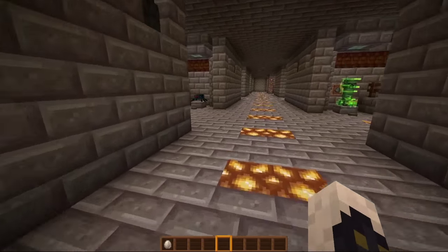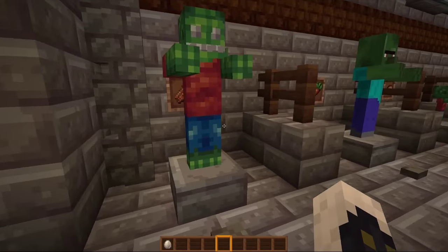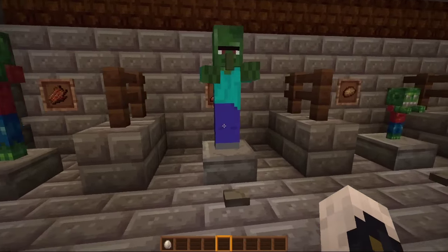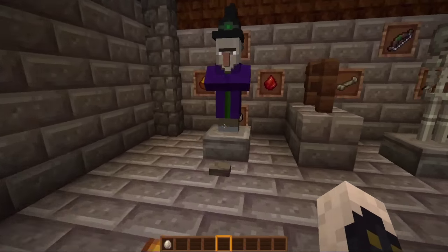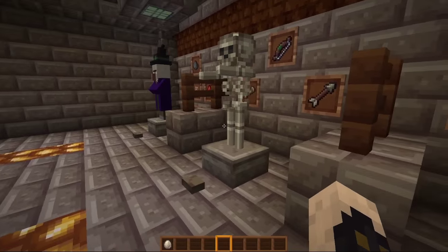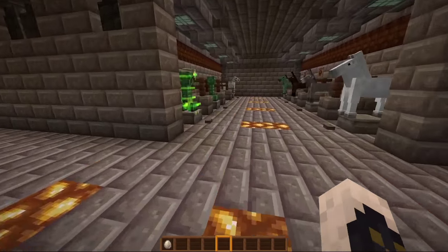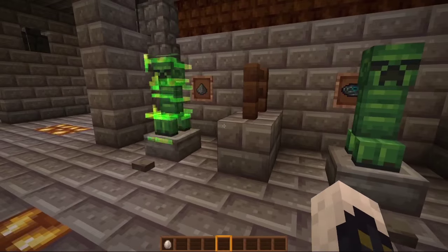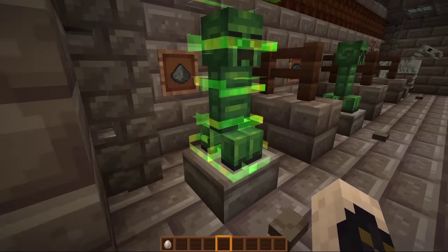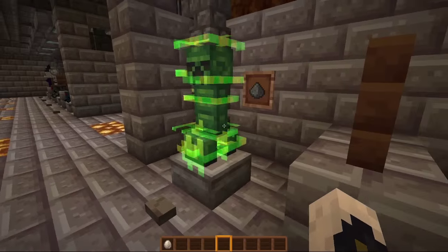Let's take a look at the other mobs — the hostile mobs. We've got some zombie action going on here, but the zombie villagers? Not yet. Looks like we have a different skeleton — looking pretty cool. We have different creepers — I like the animation on the lightning creeper, that's pretty cool. Nice lime green going on.